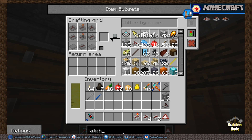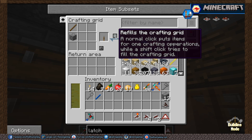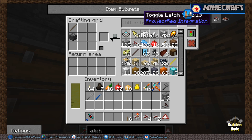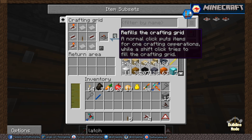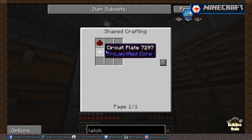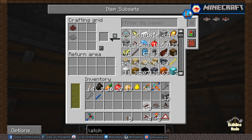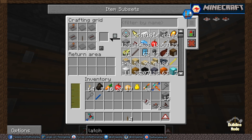Now we also need a couple of toggle latches. I know these are not hard to make, I just don't have any at the moment. We need the wire thingies and the light bulb thingies. And we have our two toggle latches.